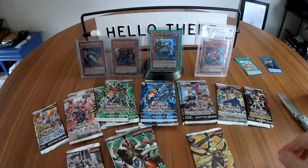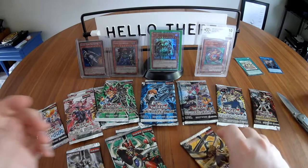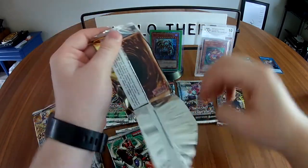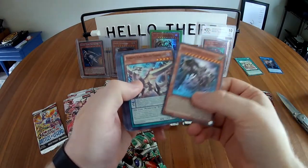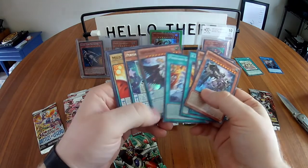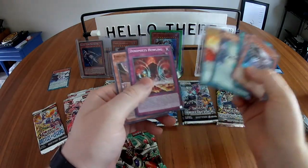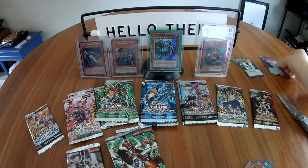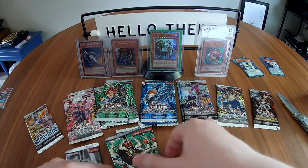Alright, quite a bit open here. We'll save Invasion of Chaos for last and start with Maximum Crisis. Getting the hang of opening these — that right corner seems to be the tricky part. We've got: Subterror Behemoth, Spellgiest, Supreme King Dragon Darkwurm, Xellose, Phantasm Spiral Rave, Zephyros. Pretty common. Then a super rare: Performapal Lizardraw, Wildturkey, Dinomist Pteran, and Cobalt Sparrow. Keeping rares with rares and super rares together.